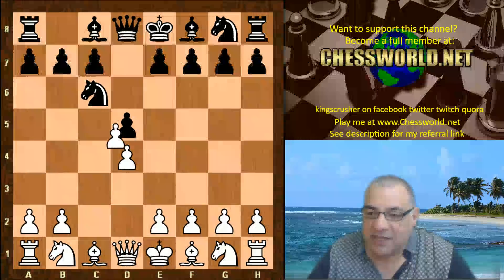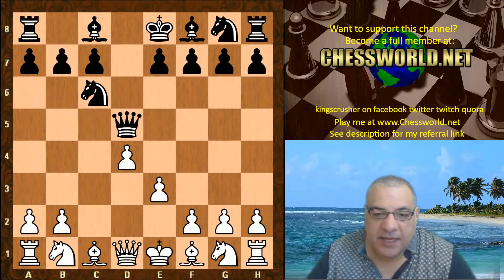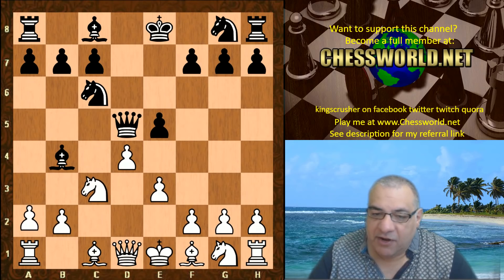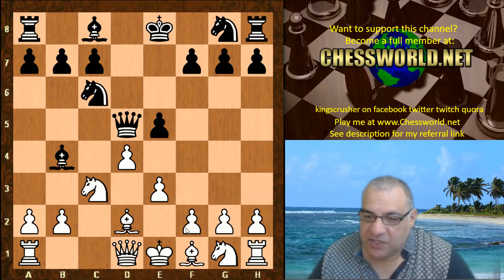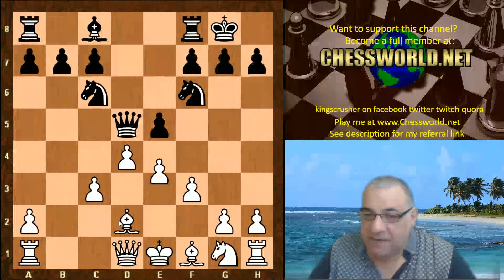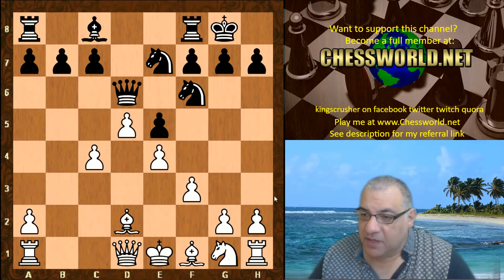Leela playing white plays C takes D5. We have Queen takes E3 and now the energetic E5, ready to pin this knight after Nc3 with Bishop E4. Leela encourages Stockfish to give up the bishop pair. Another move here is Bishop D2 and a similar kind of thing, but this bishop might be a bit more awkward on D2 for a moment. But in theory this should be okay for white.